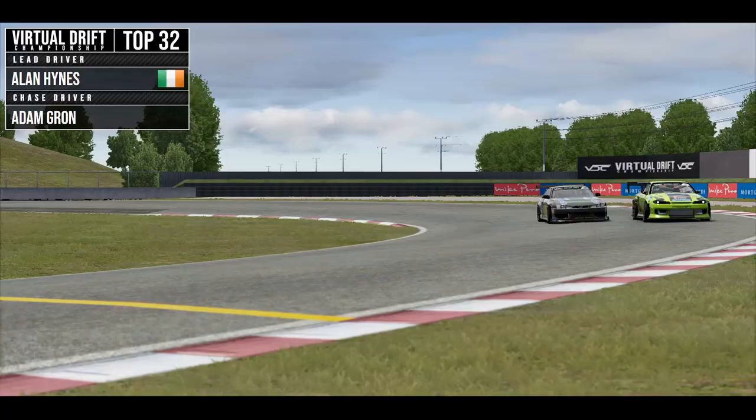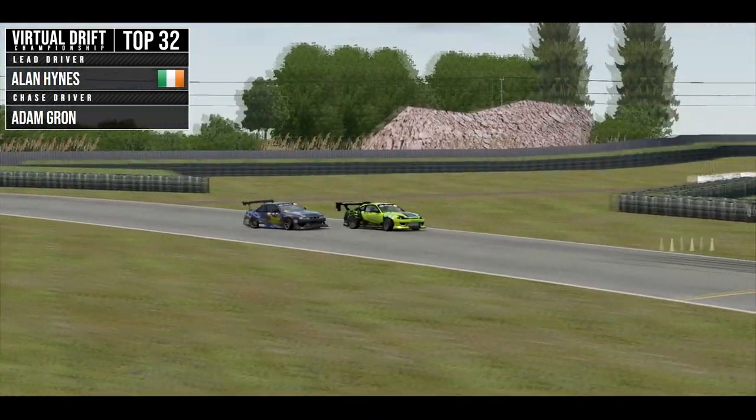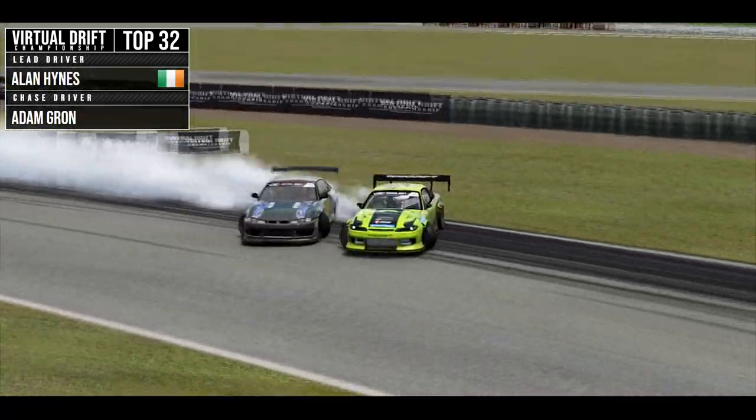For our first battle in the top 32, we had Adam Gron, a Polish drifter. I believe he's a real-life drifter with some experience in the real world. I've known Adam from DCGP, which is another sim-based drift championship, and he's a fantastic driver — very good in the lead position, carries a ton of angle. But fortunately we were leading first so we set the pace. I think this is one of my best lead runs I did all day.